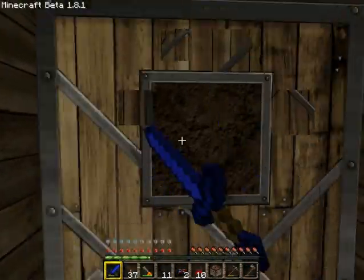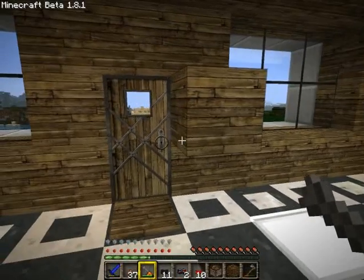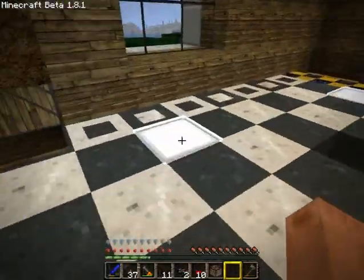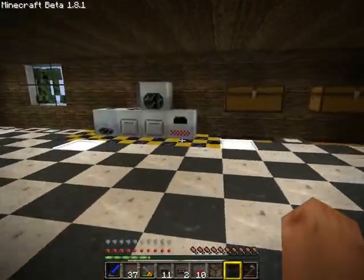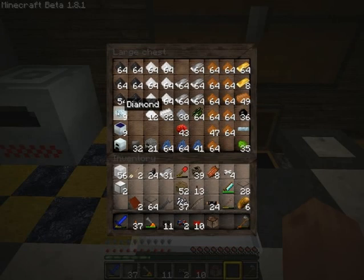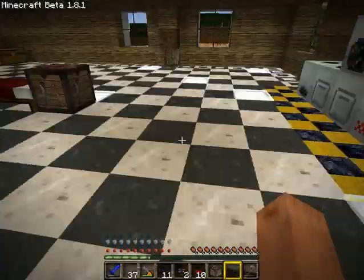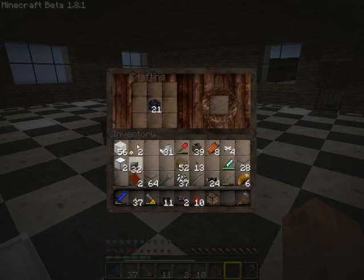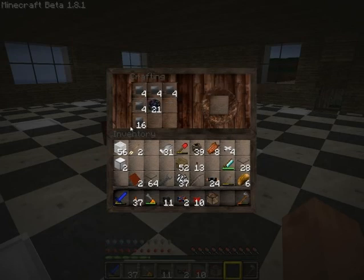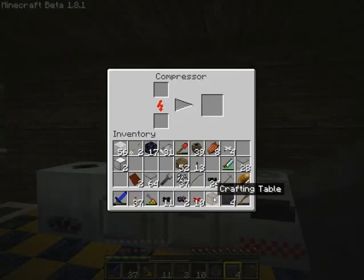That could have gone better, but oh well. Put our deadbolt back on. Now then, we now have enough to make a quarry using manufactured diamonds - industrial diamonds, we mean. We'll go ahead and make those. Have enough for four. Since we can make a diamond pick out of industrial diamonds.